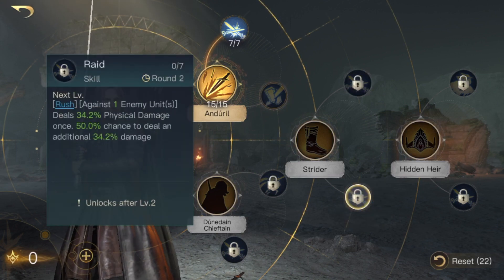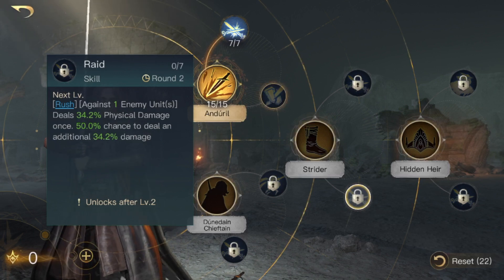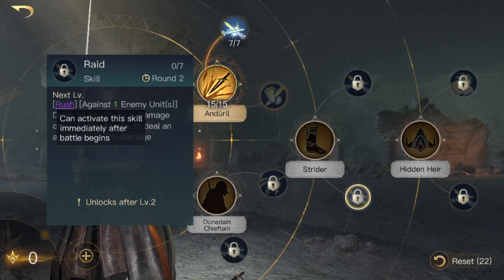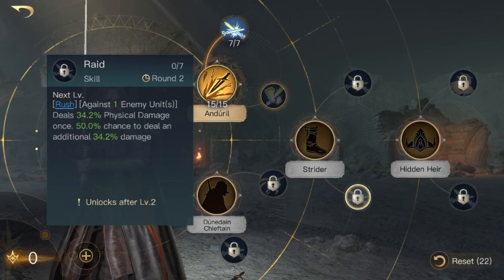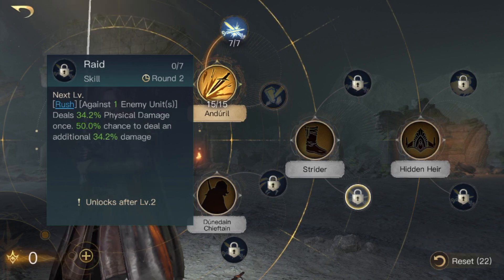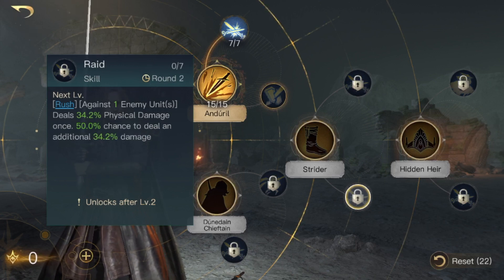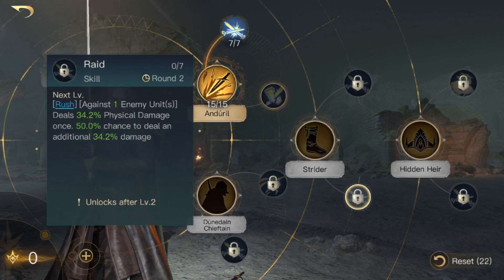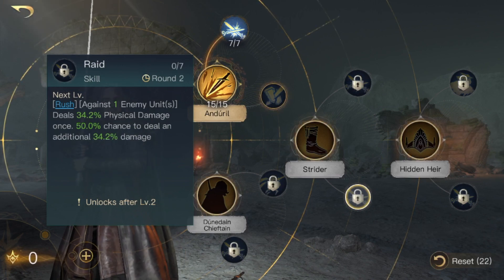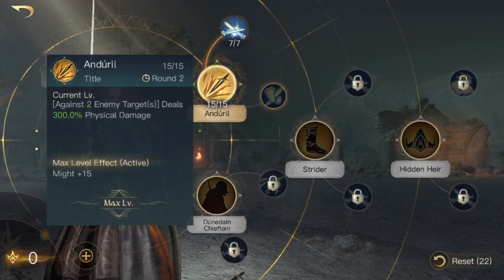Next you have Raid, which has the rush ability. Rush means that even though this skill activates every third round, it will also activate on the first round — so you can activate the skill immediately after battle begins. On the first round you activate rush and against one enemy target it will deal 34.2% physical damage, with a 50% chance to activate and deal an additional 34.2% damage. Maxed out, that will be significantly more.